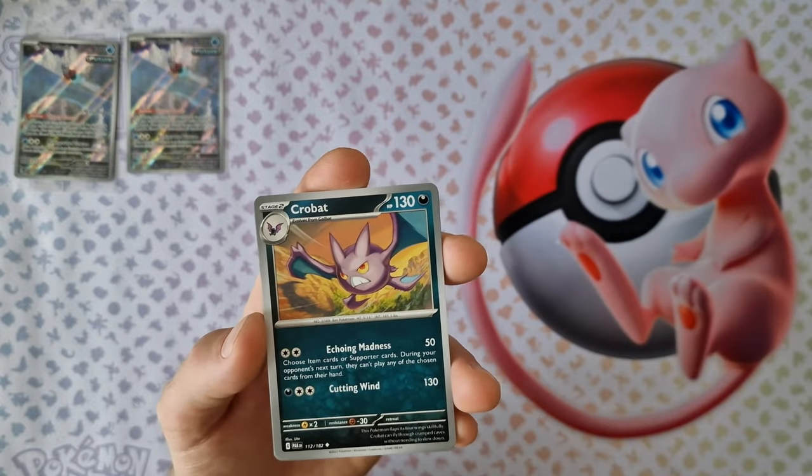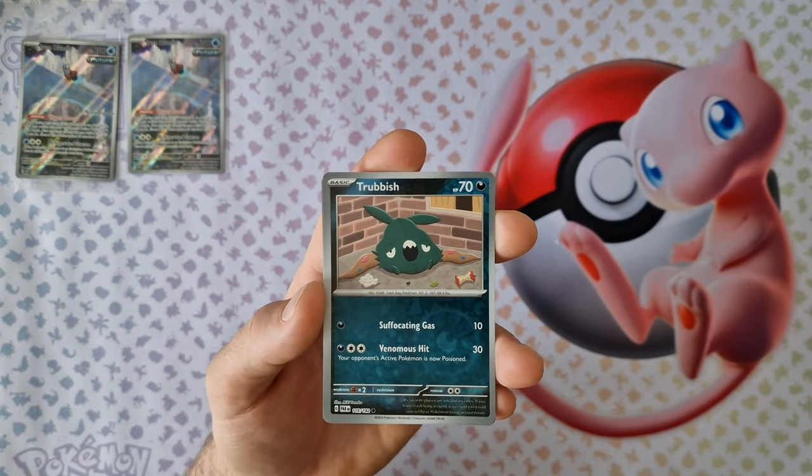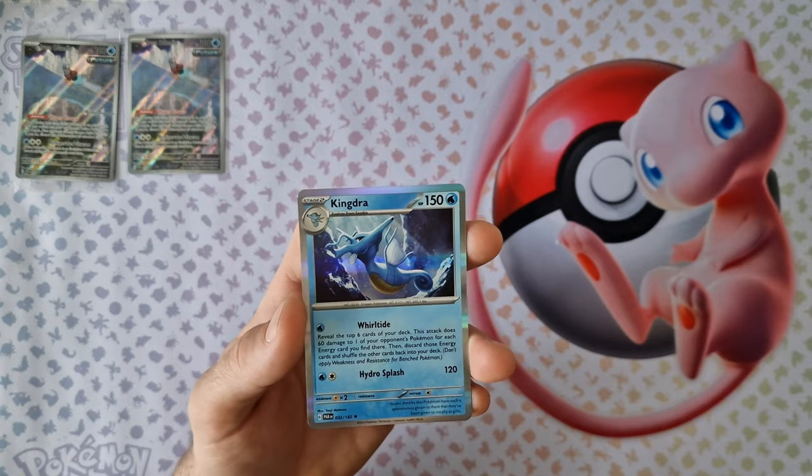Simisir, Crobat, Rock, Forrest of Zoe's Trubish, Parasol Lady, and Kindra.